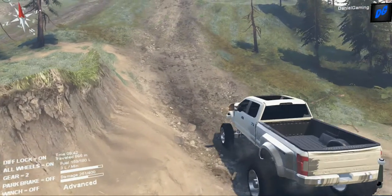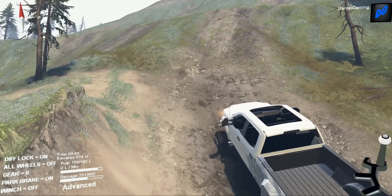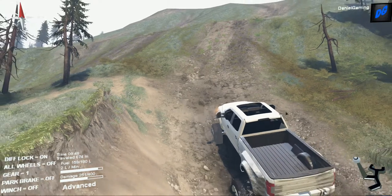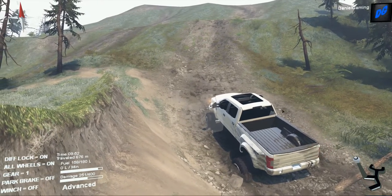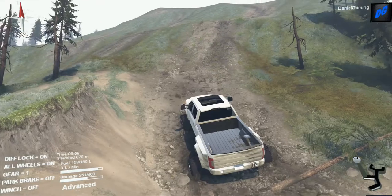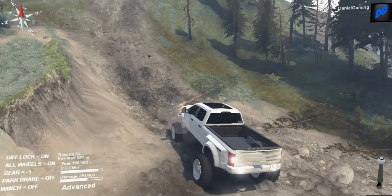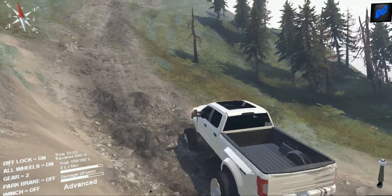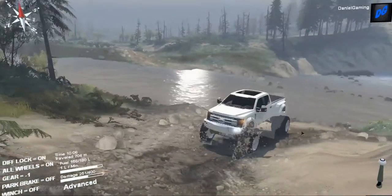Bogging down a little bit - I'll leave it in automatic for now but may have to put it in low. Let's put it in low. All-wheel drive might help, we're just bogging down. There are two winch points up front and one in the back. Let's see if we can slap this monster in high gear.